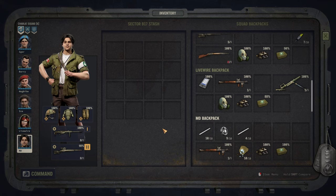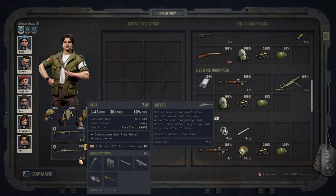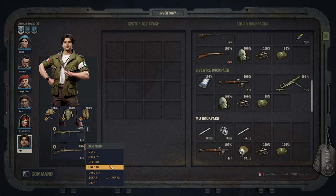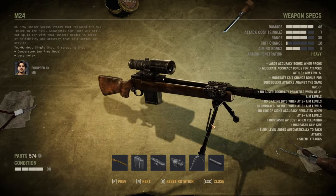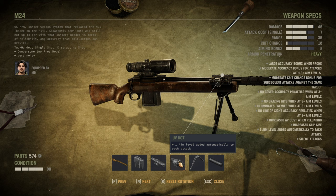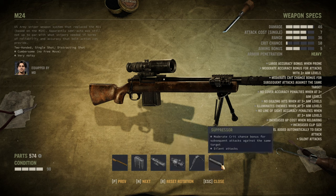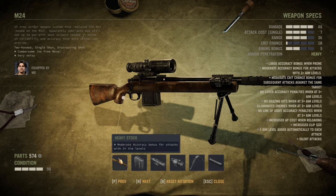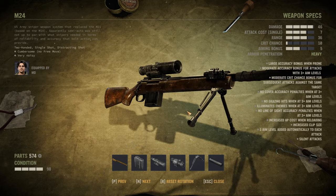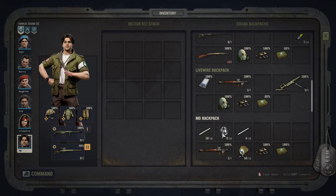Today's build will be MD, the medical doctor in my campaign, and he is a sniper by trade — very similar to the Silent and Deadly build I showcased last time. For the sniper, you want a thermal scope to negate cover and hunkering down, a UV dot to increase one aim level automatically, a silencer for a moderate crit chance, and a heavy stock for more aim levels. The bipod and expanded mags are optional but wouldn't hurt.